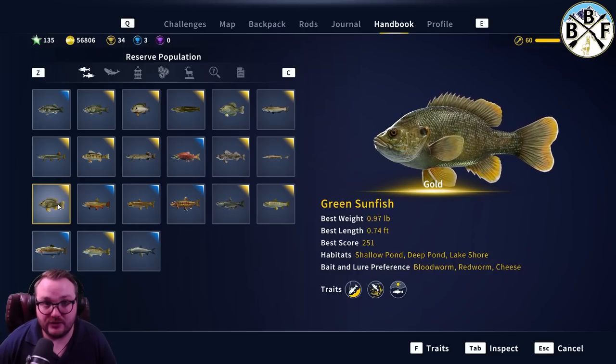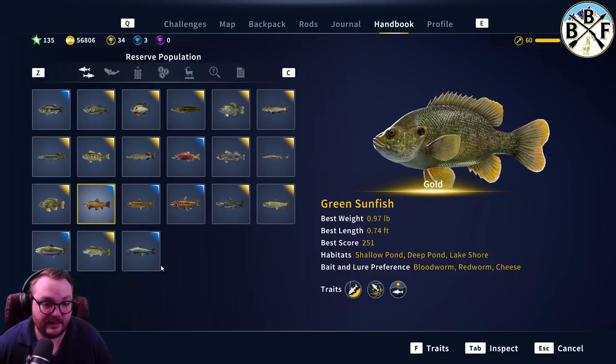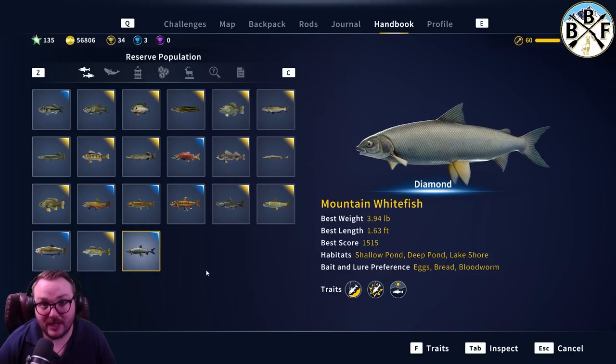Green Sunfish are awesome fish to go for right off the bat - great XP, good money, good source of leveling. Then to top it off, the Mountain Whitefish: diamond is 3.94 pounds. Even on the beginner rod, if you land a diamond it's going to be a fight but you're going to be able to reel it in. Their baits include eggs, bread worm, blood worm, and hot dog.